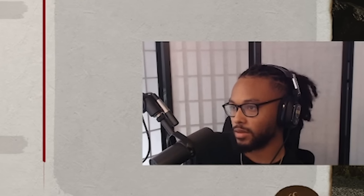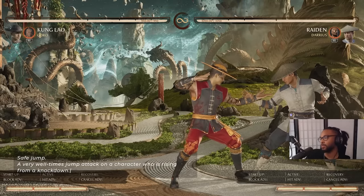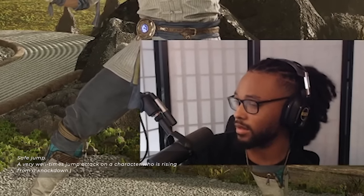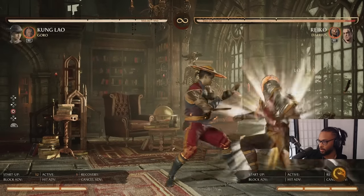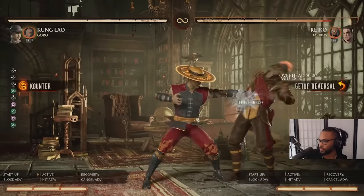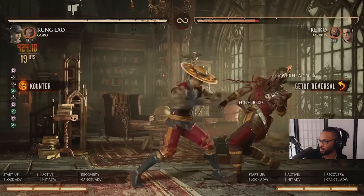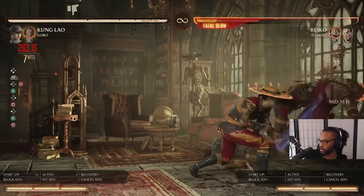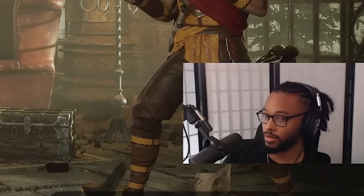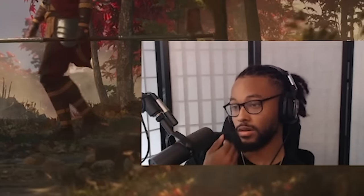Let's talk about the safe jump because that's the only thing we really haven't tapped into. What I mean by safe jump — if you do a knockdown that's super plus on hit, it gives you the ability to jump up, come back down, and break armors. If people try to get up with armor it beats them. It beats people trying to get up and mash, beats people trying to do pretty much anything but block. Every time you end your combo on 1-2-1 into Shaolin Shimmy, you jump up, come down with Jump 2, and you pretty much break all armors in this game except Johnny Cage.